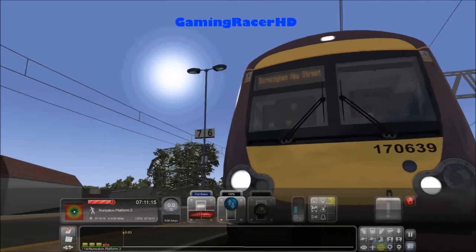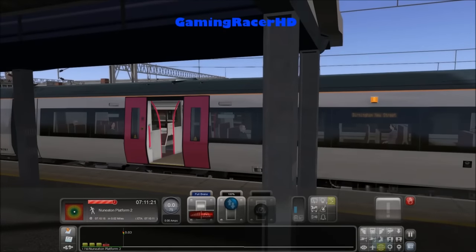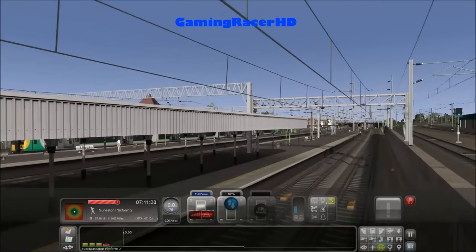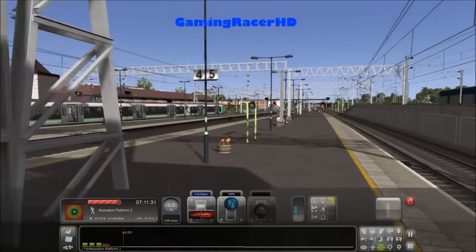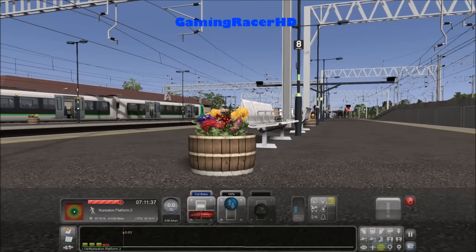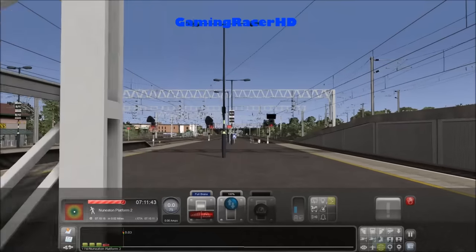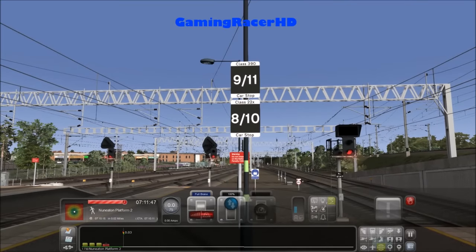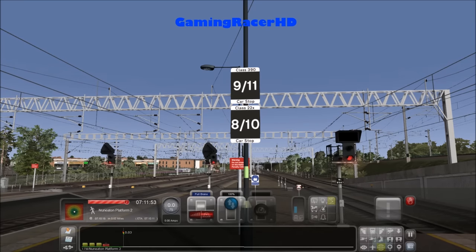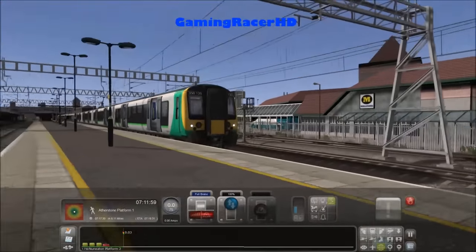Class 170 going to Birmingham New Street. This platform is actually on a hill I think. I'm guessing this train will depart at the same time as us — that would be quite cool. We have some flowers here. Little things like this make the station a lot more realistic. We have the 9-car/11-car Class 390 stop marker, and Class 221 and 220 8-to-10-car stop marker. We're departing at the same time — let's go.